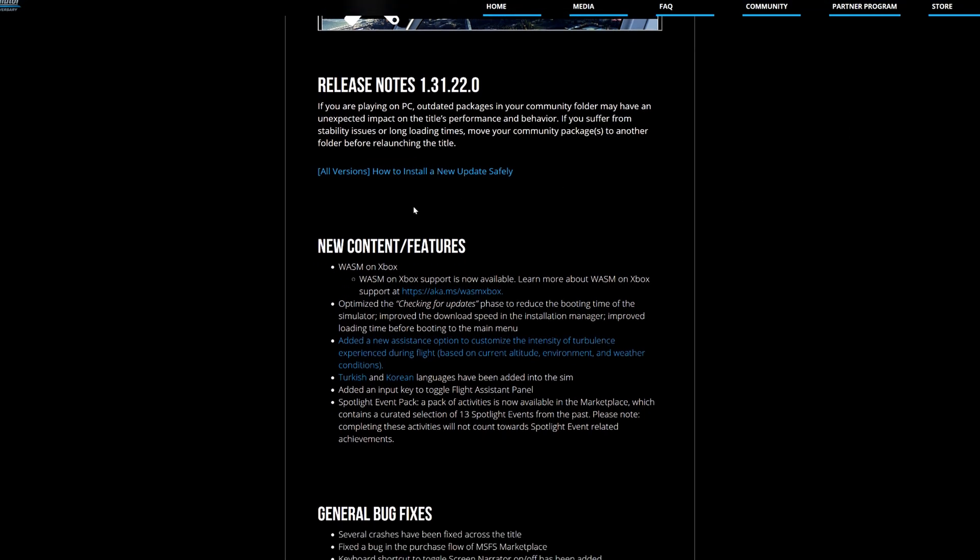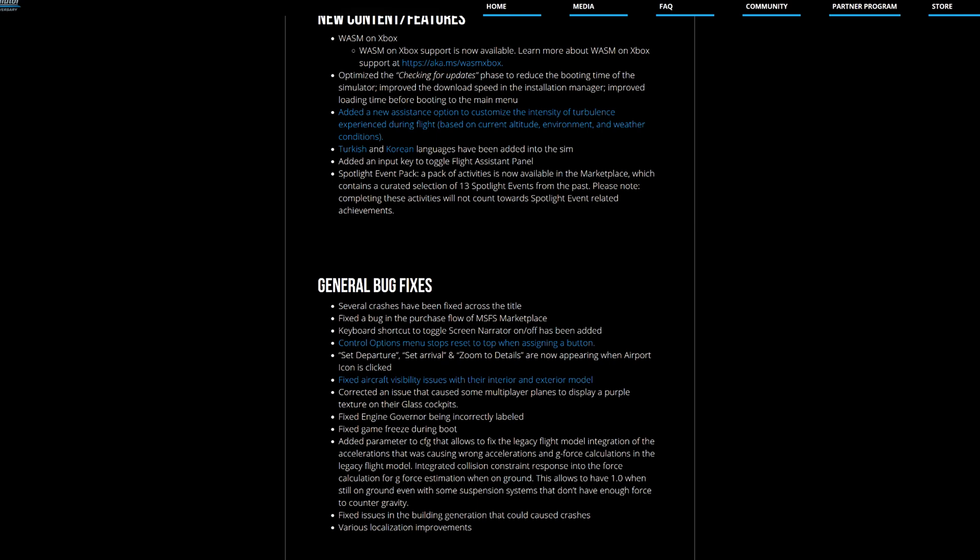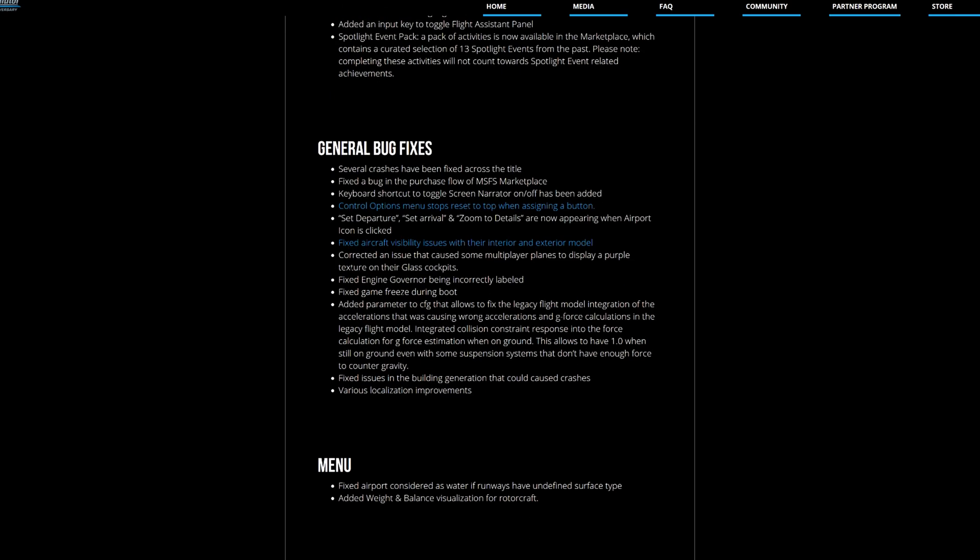A few big things in Sim Update 12 — of course WASM, that's the main thing on Xbox, that's what everybody waited for. On the general fixes side, several crashes have been fixed across the title, the purchase bug has been sorted — glad to see that — and they also fixed those freezes that occurred when you were booting the sim.